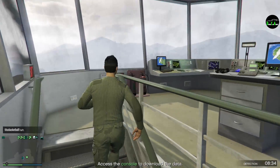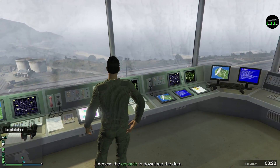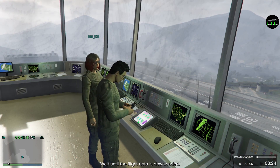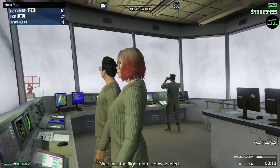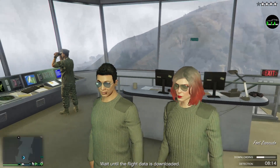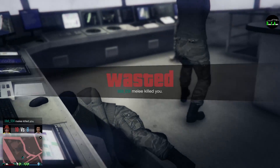Oh, there is an elevator. I see you're in the control tower — access the console and start transferring flight data to your phone. You need to make sure there's always a phone in close proximity to the console or the download will be stopped. They detected the download — that complicates things, just a bit. You're gonna have to wait until the download completes, then fight your way out of there.